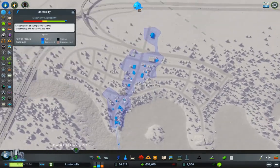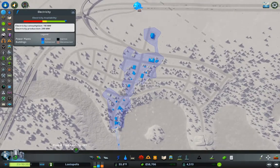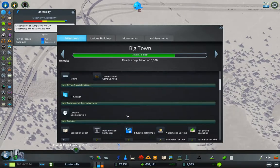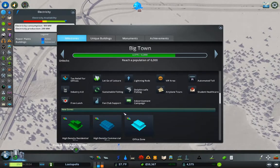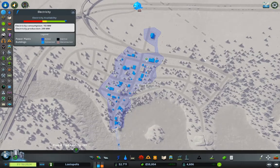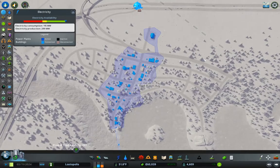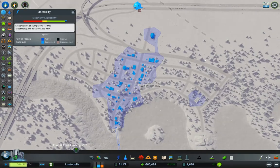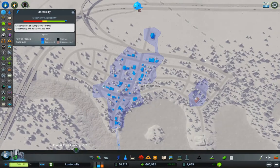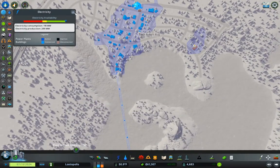Now let's speed time up and get this stuff in here. Let's look at our milestone — we need 6,000 to get to the next milestone, which will give us higher density zoning. When we get to higher density zoning, I'm going to densify some bits of Old Town, because Old Town is going to be the dense city center with all of the traffic problems and everything.